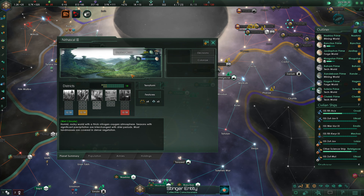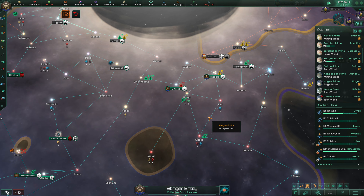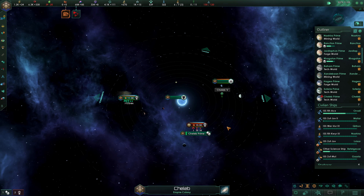We're terraforming up here, which will be done eventually. We're ready to jump into Cellop and fight the raiding fleet. We should win against them fairly easily, possibly taking a few losses here and there, but we'll defeat them.